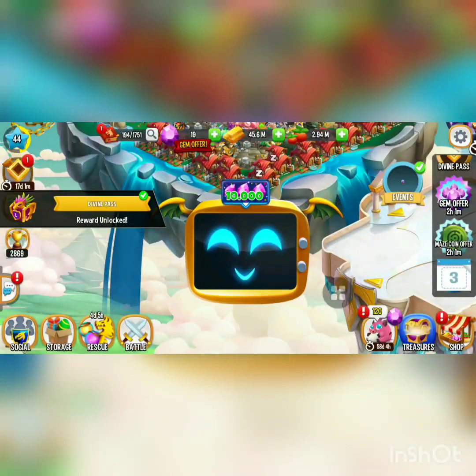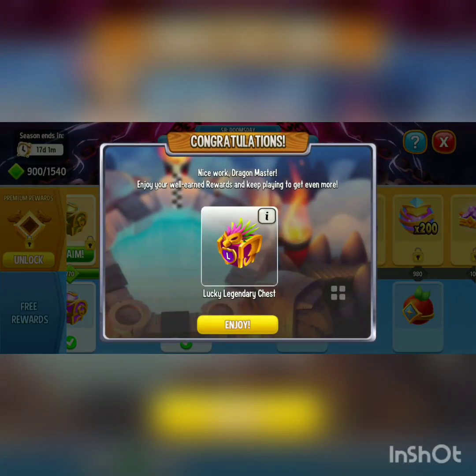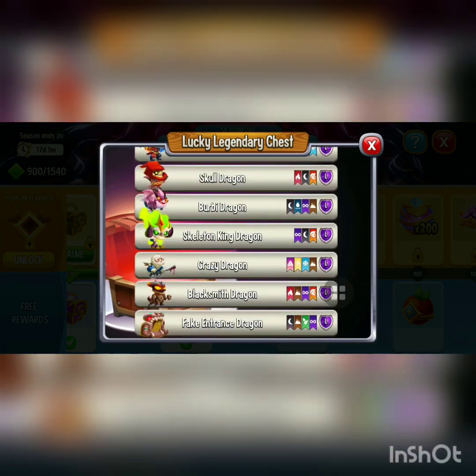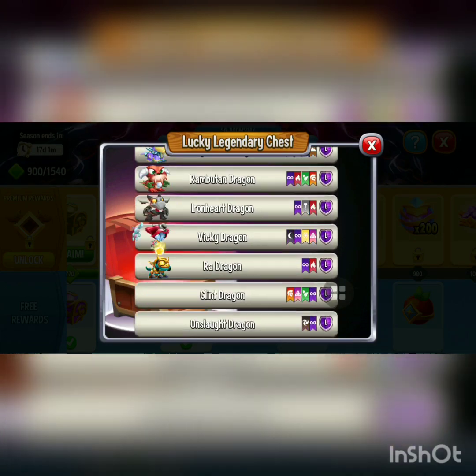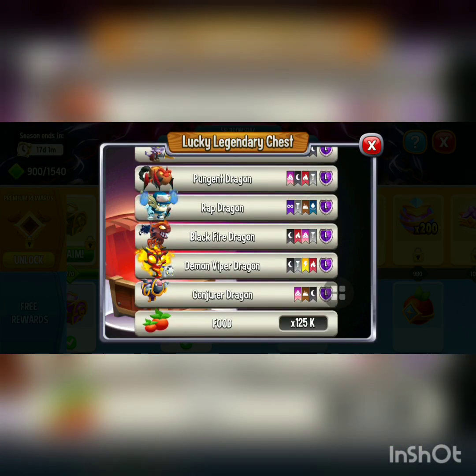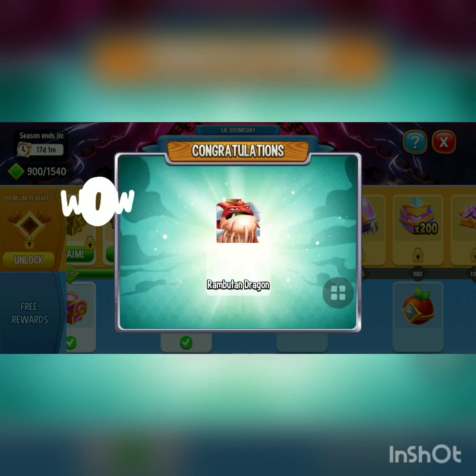It looks like we got another divine pass reward — we got the Lucky Legendary Chest! In this chest there's a chance to get a random legendary dragon, but there's also a chance to get food as well. Let's open this and see what we can get. We just unlocked another legendary dragon called the Rambutan dragon, so I guess that's good!